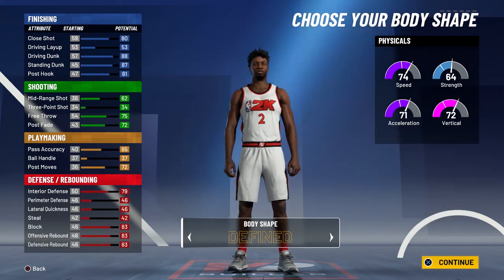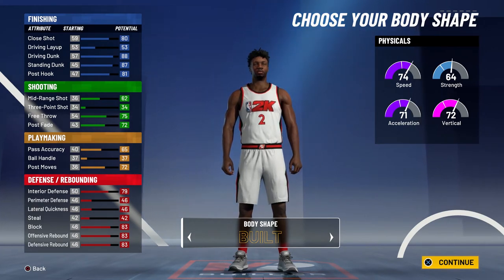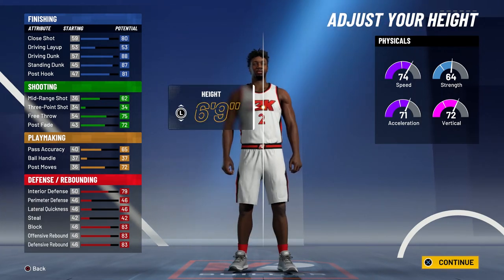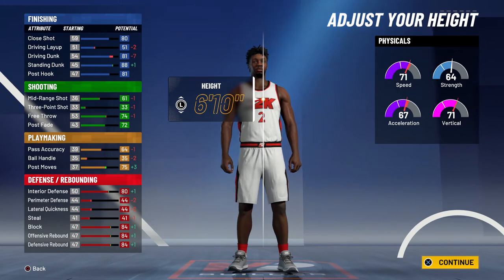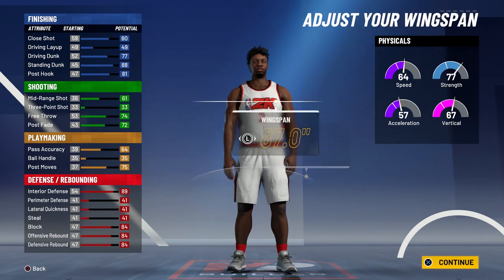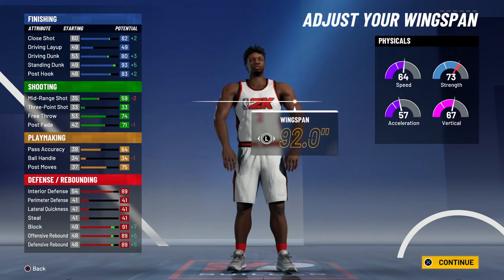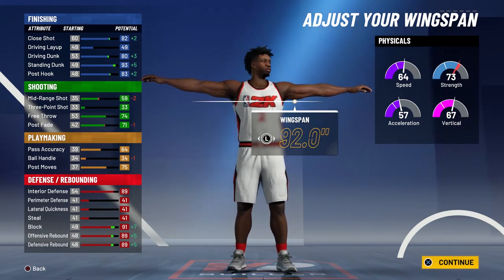With 20 finishing badges, 19 defense and rebounding badges, nine playmaking badges, and six shooting badges, that's a total of 54 badges — which is great for a center. Body shape is going to be Built, though it doesn't really matter. Height is going to be 6'10", and you're going to max out both weight and wingspan. You'll end up with an 87 close shot and an 85 driving dunk once you get that 99.9 overall.